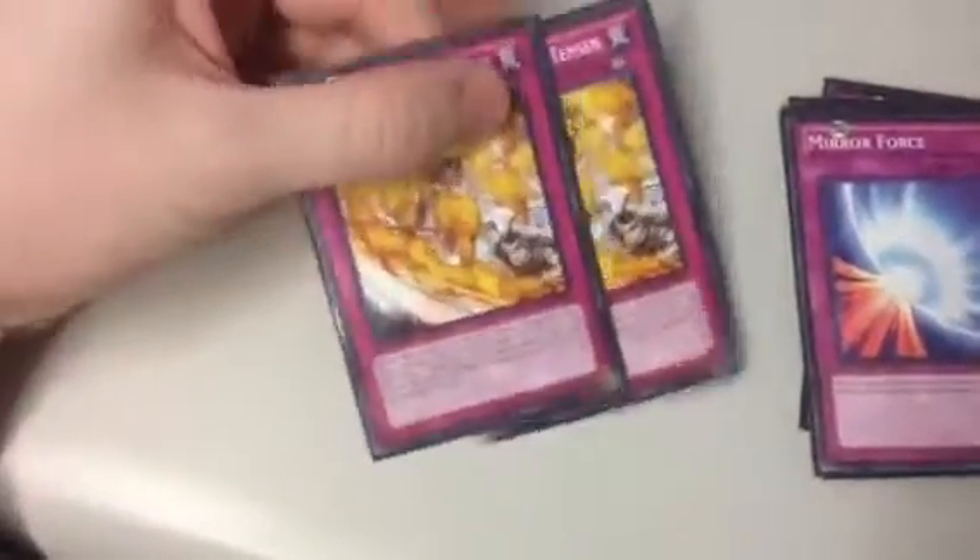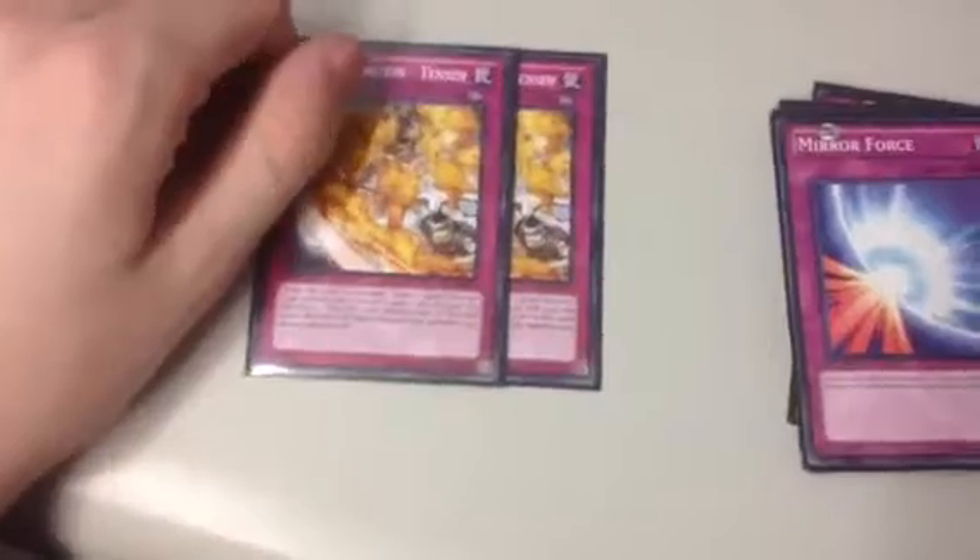So then you play double Warning. Put in a second Bottomless. One Tensi — gain a thousand. I don't even know if I like this card; it's just here because it's a Fire Fist card. I never search it, and even when I draw it I've never really used it to activate a Fire Fist effect. Double Mirror Force to stop attacks — standard thing. Double Torrential. One Solemn Judgment, one Bottomless Trap Hole, and one Fiendish Chain.